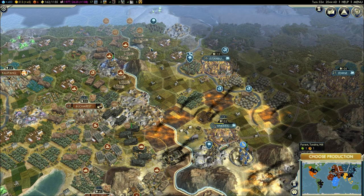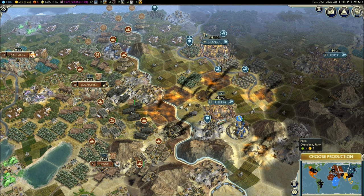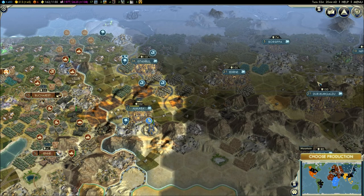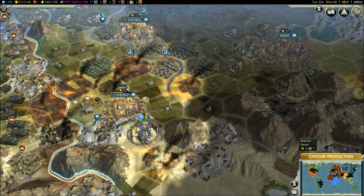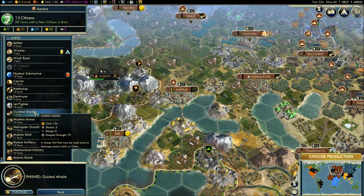Looks like again I'm going to sit back and let them come to me. I've got this atomic bomb which will be done in two turns, so if he brings any more aircraft up in these cities I'll just keep nuking — well, there's only one nuke left, but hopefully if he brings any more aircraft or atomic bombs into these cities I'll be able to use it. If not, I'll nuke this one city before I take it so I can take it quicker. Okay, I'm going to choose production — just keep building guided missiles.